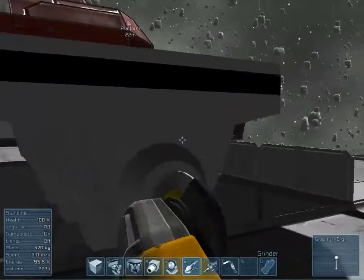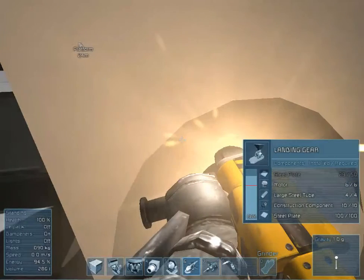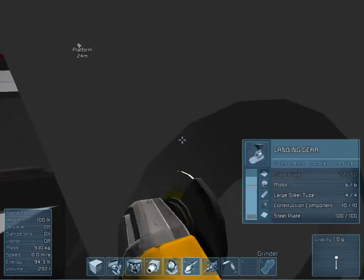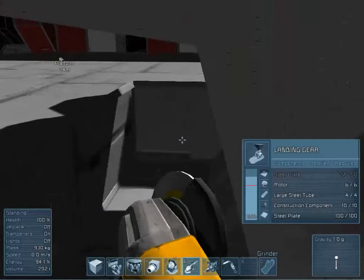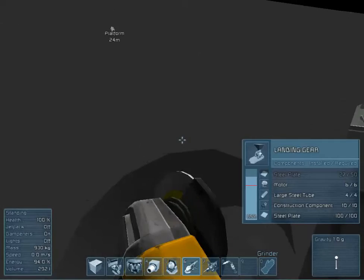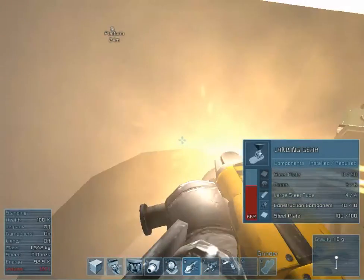You can destroy stuff. This landing gear — let's destroy it. If you see that red bar right there under the landing gear, you can see a little red bar. Once it gets below that, it starts deforming and you can start getting stuff. I'll show you.